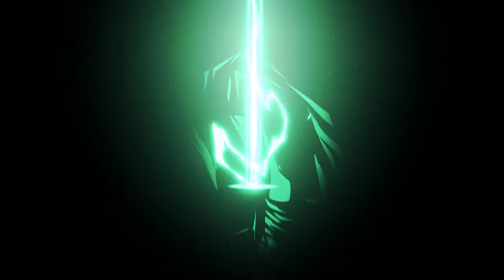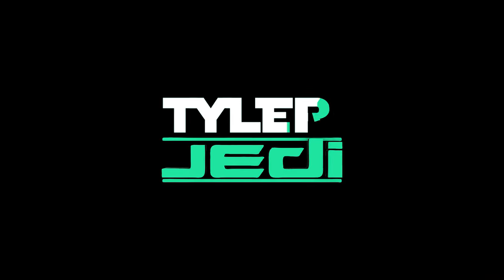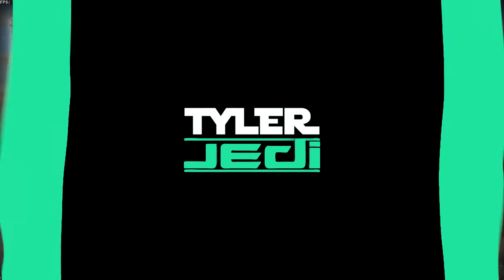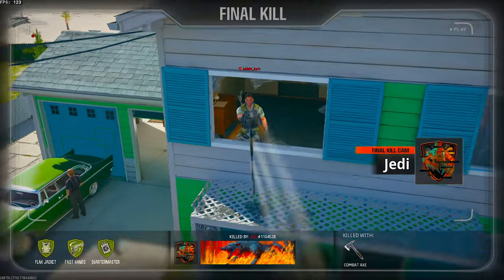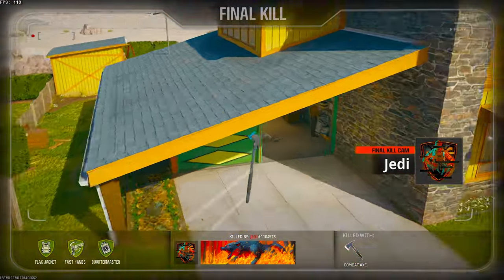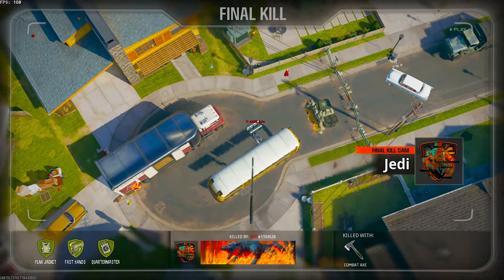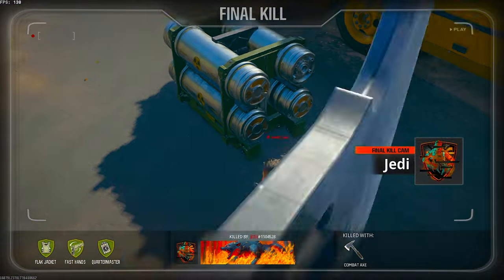It wouldn't be a Black Ops game without Nuketown. Nuketown is back, and today I've got some Combat Axe lineups that you guys can use in your own games when you get this map yourself. I've got three camper spots and three S&D spots in this one, and keep in mind that you will need to be on 120 Field of View in order for these lineups to work as they should.